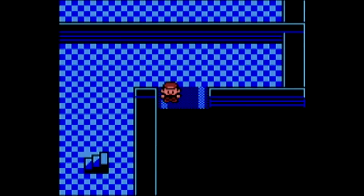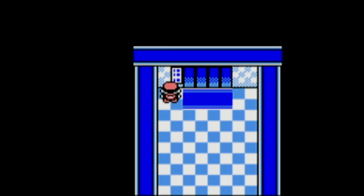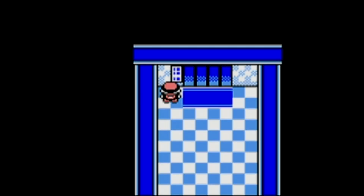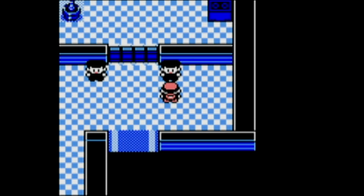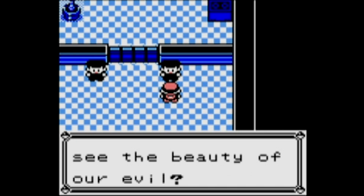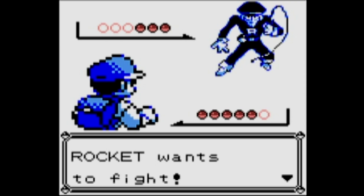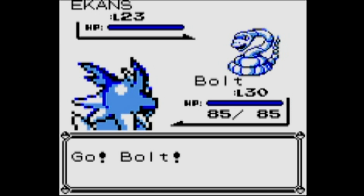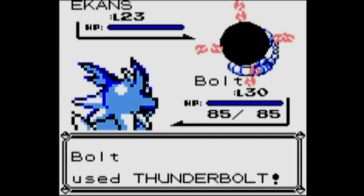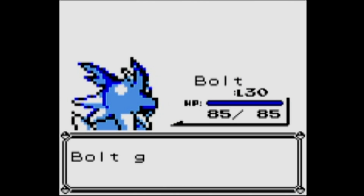There are three floors you can access — floors one, two, and four. You cannot access floor three; it does not have a stop for the lift. You can go back up to floor one and fight one more trainer which allows you to exit the hideout, but before we do that we're going to take on these remaining few trainers. These are the two guards of the boss's room, and they have some of the evolutions of those common Pokémon.